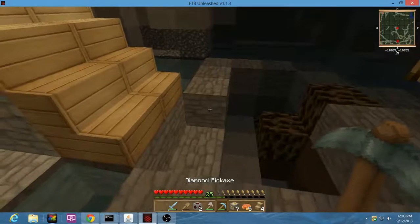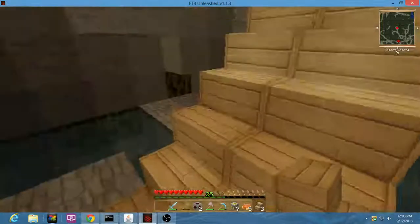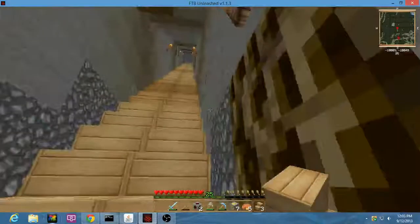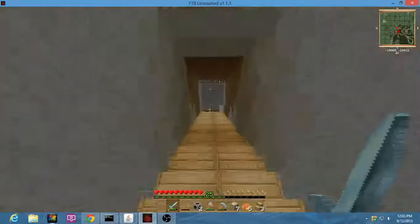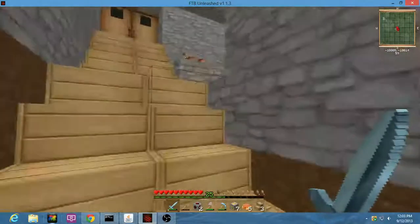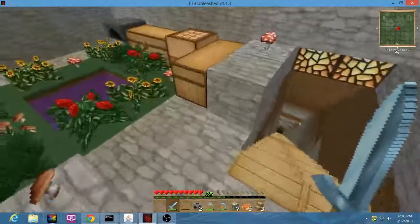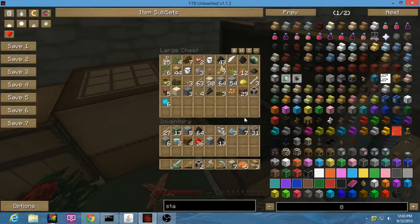All right, let's go ahead and go back upstairs, regroup, make some new stuff. I'm all out of cobble — maybe we'll grab some dirt. I hear a slime out there, an old silly slime. Let's see what we got here.